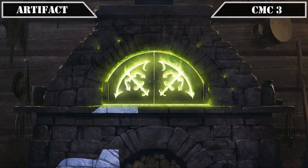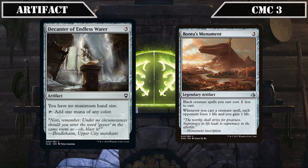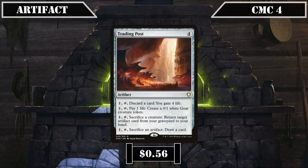In the CMC 3 slot, Decanter of Endless Water taps for any color and removes our maximum hand size limit — another rock letting us stockpile all the cards Braids draws. Bonder's Monument reduces the cost of all our black creatures by 1 and has each opponent lose 1 life while we gain 1 whenever we cast a creature spell. Trading Post in the CMC 4 slot can be tapped for 1 to discard a card and gain 4 life, pay 1 life to create a 0/1 token, sac a creature to return an artifact from our graveyard to hand, or sac an artifact to draw a card — providing a bit of everything.